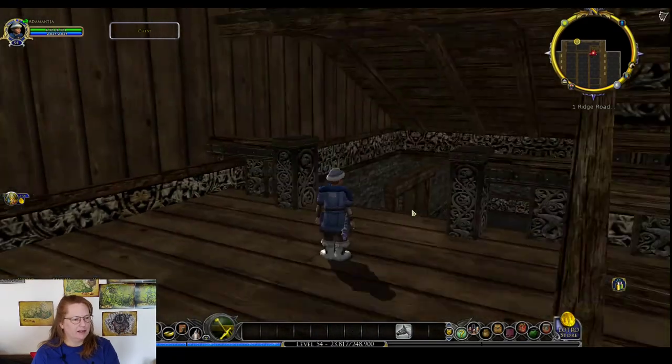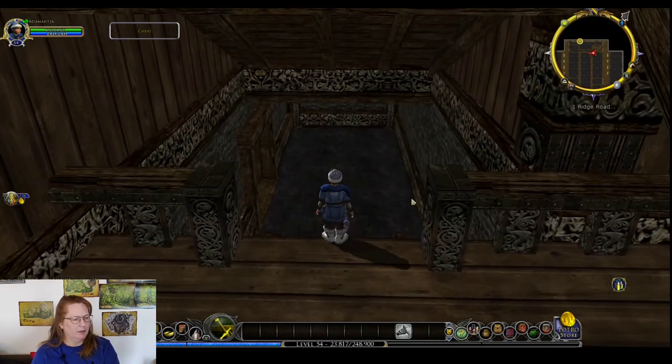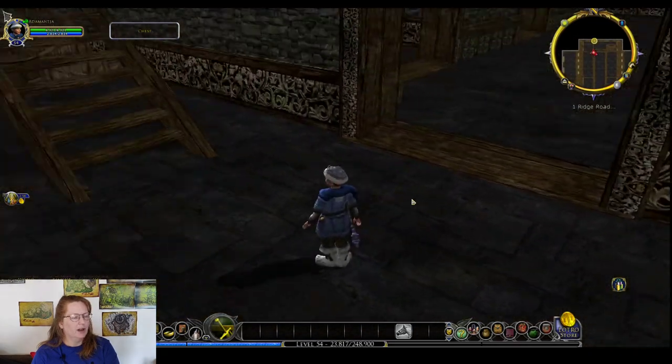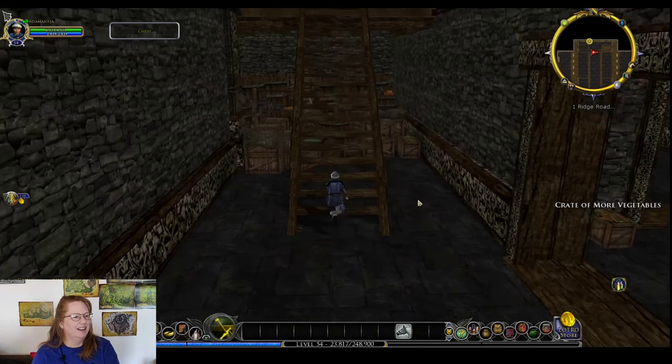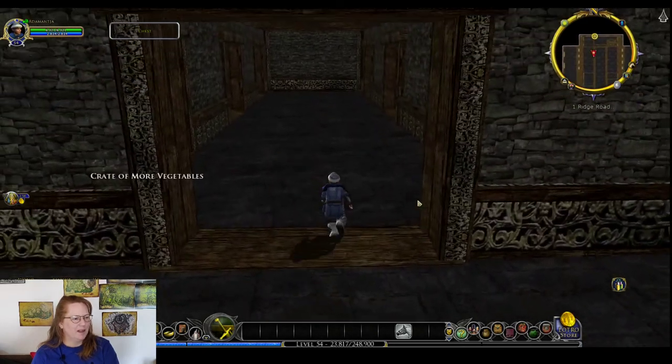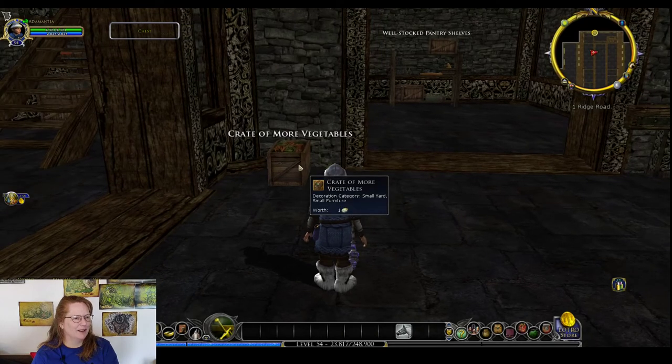We've got another little landing here — really adorable. Maybe it's where you stick the kids. There's storage under the stairs and a crate of more vegetables.